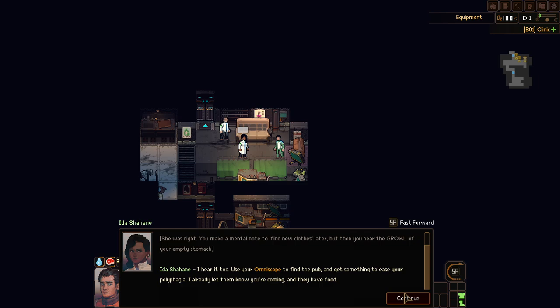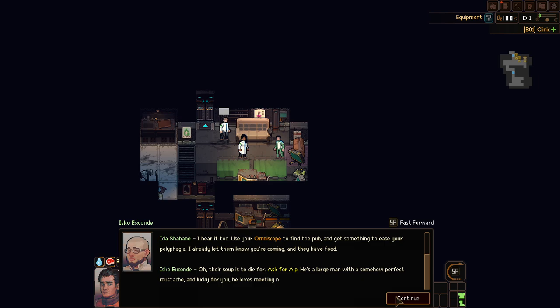I'll find you close later. I think we can use our omniscope to find the pub. There's a piece to die for. Ask for Alp — somewhat perfect mustache.